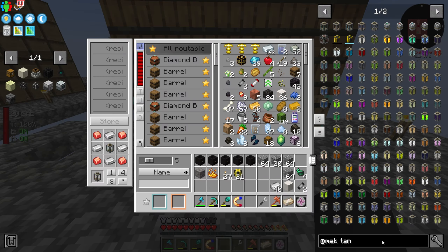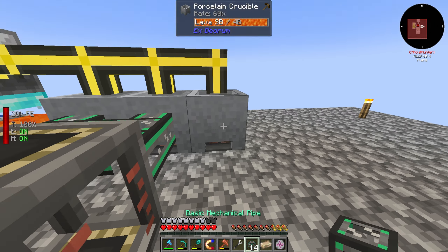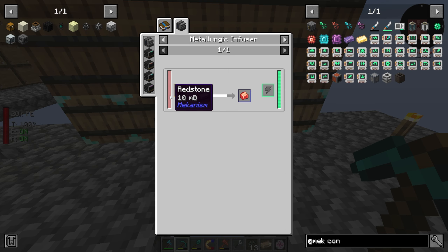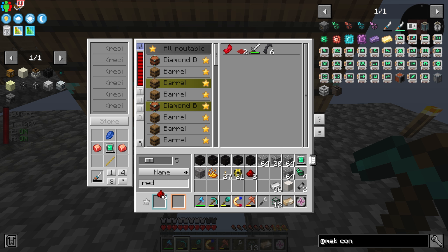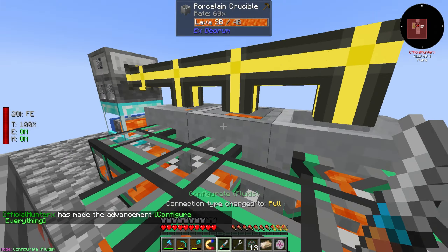With the basic mechanical pipes acquired, I'll place them down. However they don't auto-configure with just any wrench - I need the Mekanism configurator, which isn't that easy to make. I need two more infused alloys, which requires about 10 redstone. Redstone gives 10 each, so just grabbing two pieces should do it. And just like that, there's the configurator. Put it in the hotbar to charge, set it to fluid mode, and pull out all the fluids.